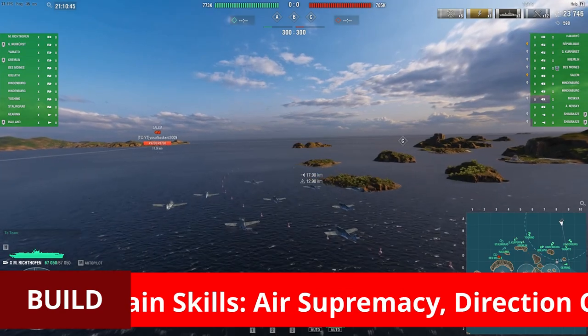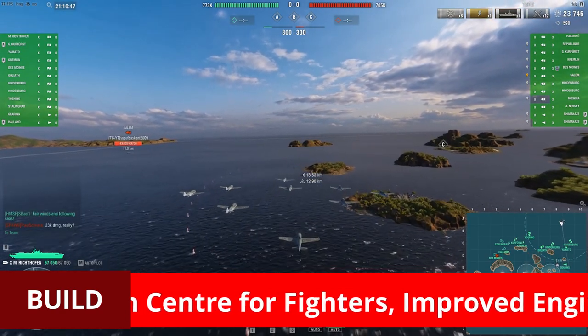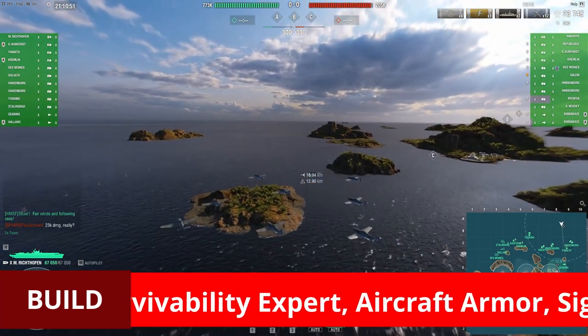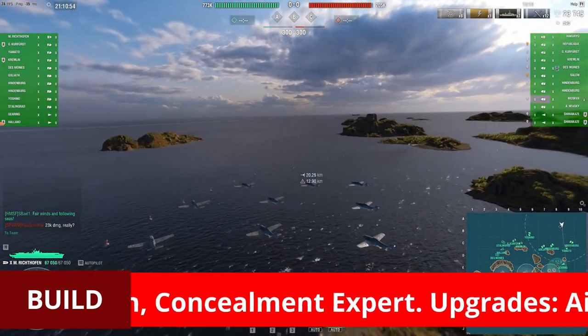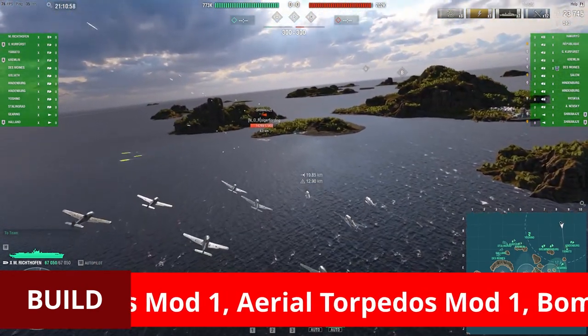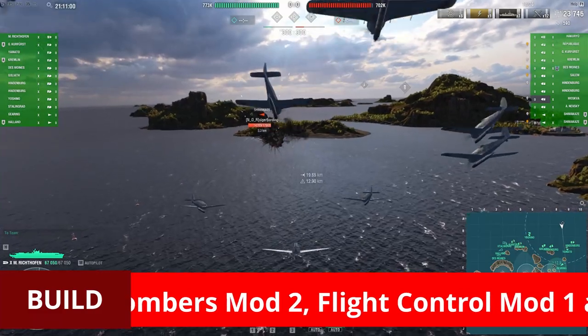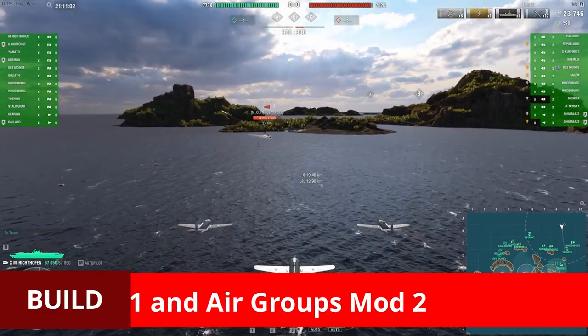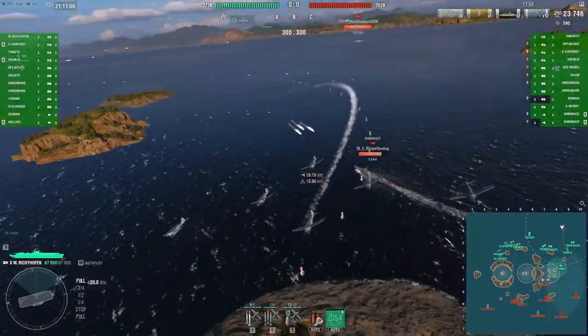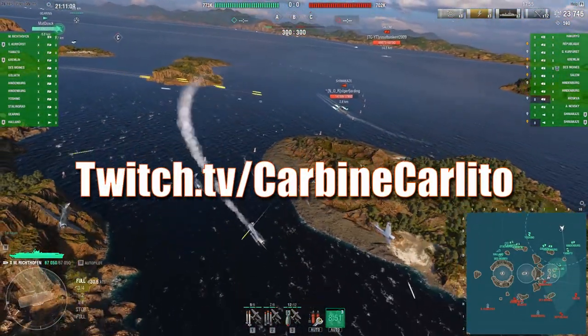Let me quickly put up the build our captain is using in this game while he goes on the hunt for his next target. The Shimakaze had betrayed his position earlier, and once again he's got his AA still turned on — it allows our captain to line up a fast attack, dropping bow on.